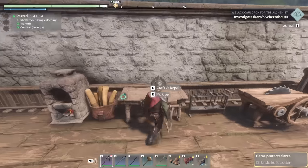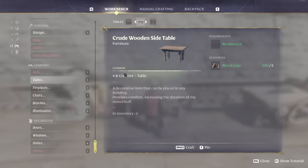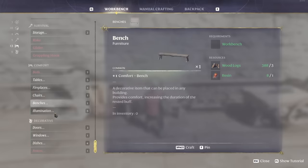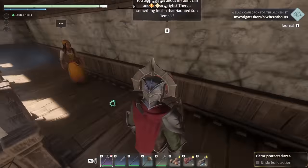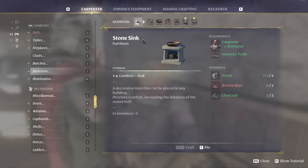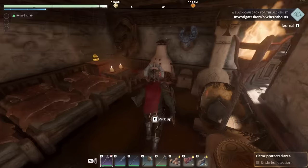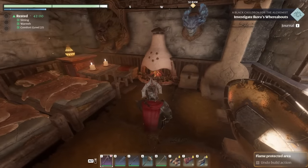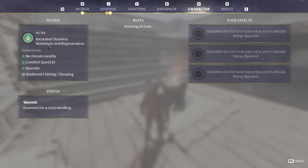Earlier in the game you can mainly get comfort items by crafting through the workbench. Scroll down to the comfort section and craft the highest level item you can from each category — for example a plus-two comfort table over a plus-one. Only one item from each category counts, though you may want multiples for aesthetic reasons. When further into the game, the carpenter will have more and better options. The higher your comfort level, the longer your rested buff — my comfort level is 37 which gives me 42 minutes of rested buff. This is the best way to increase your stamina, increasing both maximum stamina and regeneration.